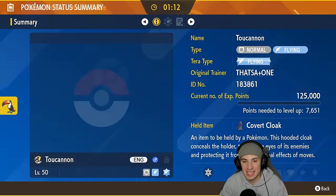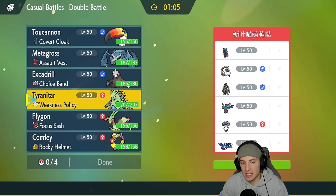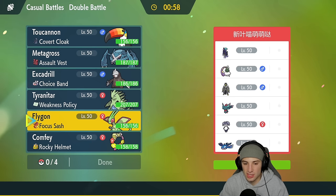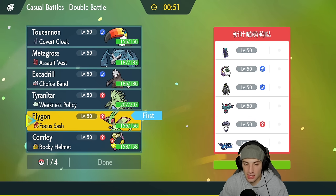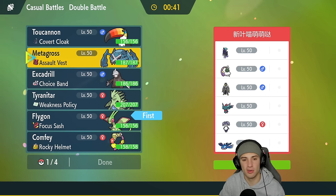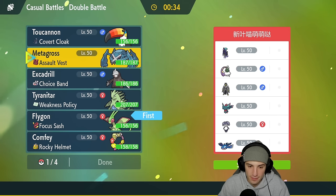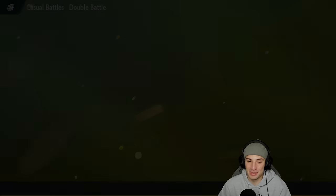I want to bring Toucannon for Tailwind, Tyranitar for weather control, and Flygon for Focus Sash reasons. Actually, I'm going to lead Metagross and bring Tyranitar and Excadrill in the back end. This one's going to be tough but if I can pull it off it would be really cool to use Excadrill and Tyranitar. Hoping they lead Kyogre — a little bit. They do have two forms of weather control: Kyogre and Tornadus who can pop a Rain Dance.